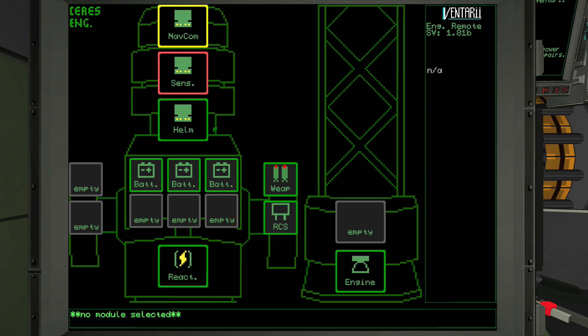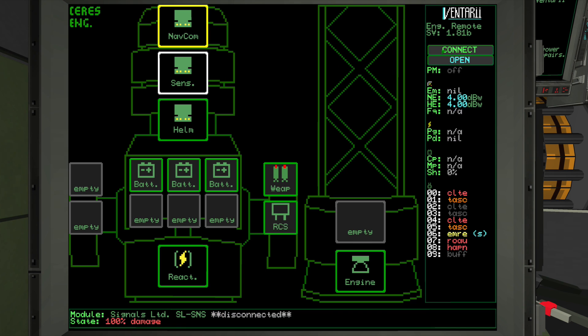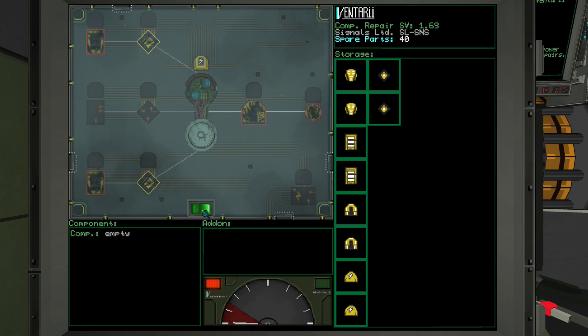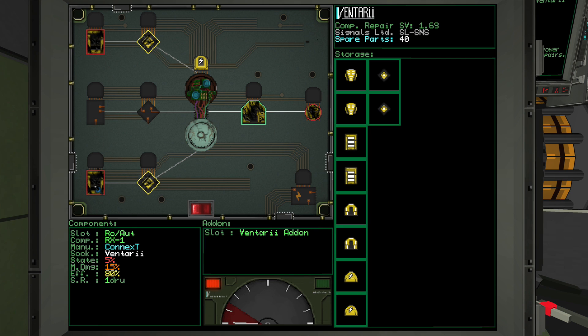Module damage is independent of hull damage. Modules are more susceptible to EMP and electrical damage, while the hull is more vulnerable to explosive and impact damage. The outline of each component indicates its level of damage — anything outlined in red is completely destroyed and must be replaced, while anything in yellow still works but has taken some damage, so is operating at lower efficiency. In order for a module to function, it needs one unbroken chain of working components running from left to right. They can be damaged and still work, with reduced efficiency.